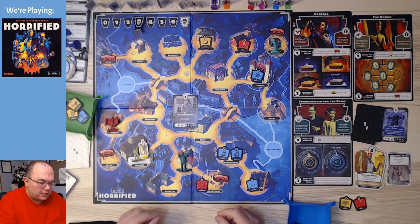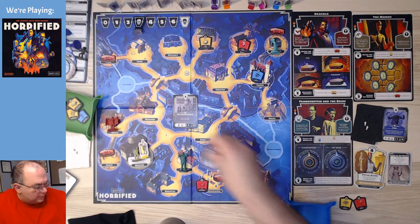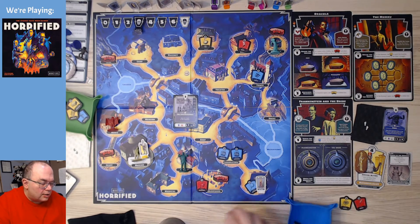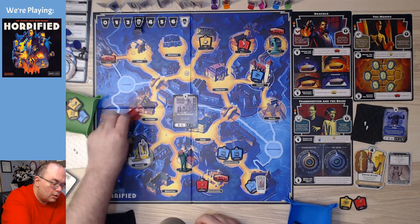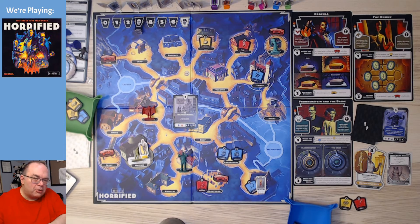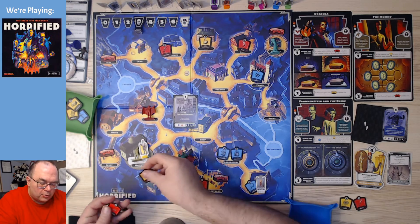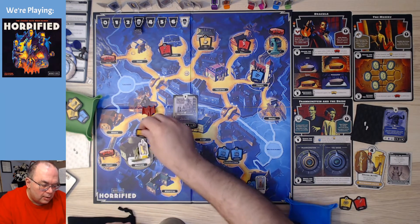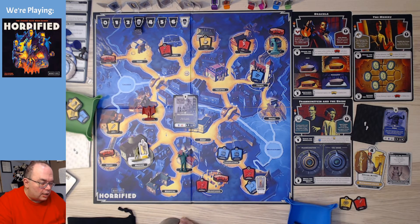Dr. Reed appears at the Institute. Dracula is going to move one space. The creature from the Black Lagoon will not move. We're also supposed to put out three items — I don't know why I keep forgetting that. What we need is a red item to pop up here, but unfortunately that does not appear to be the case. Alright, so now it's my turn again.